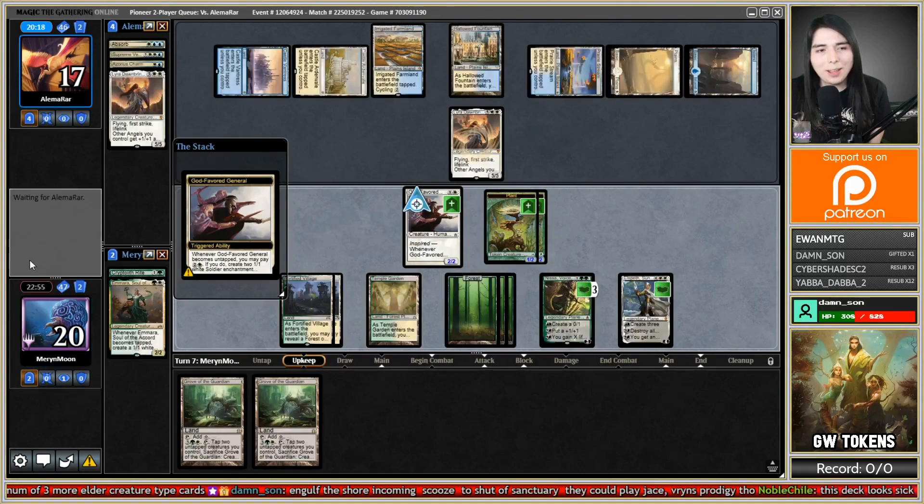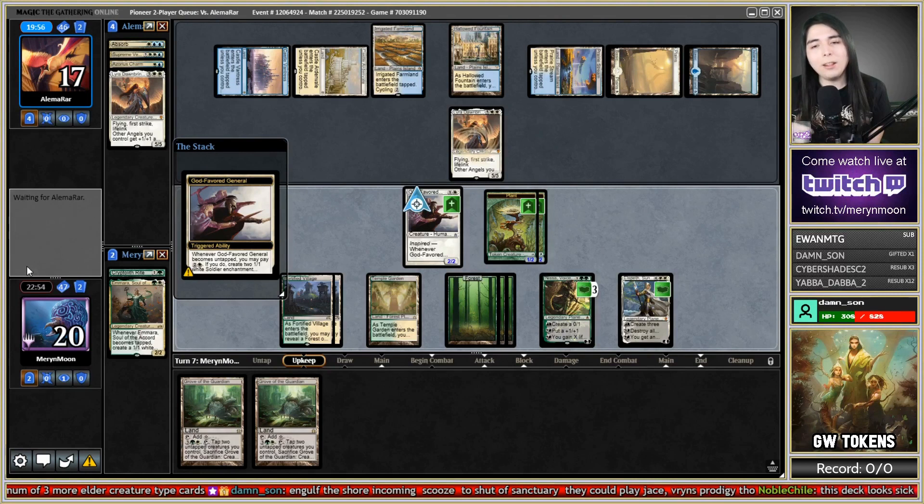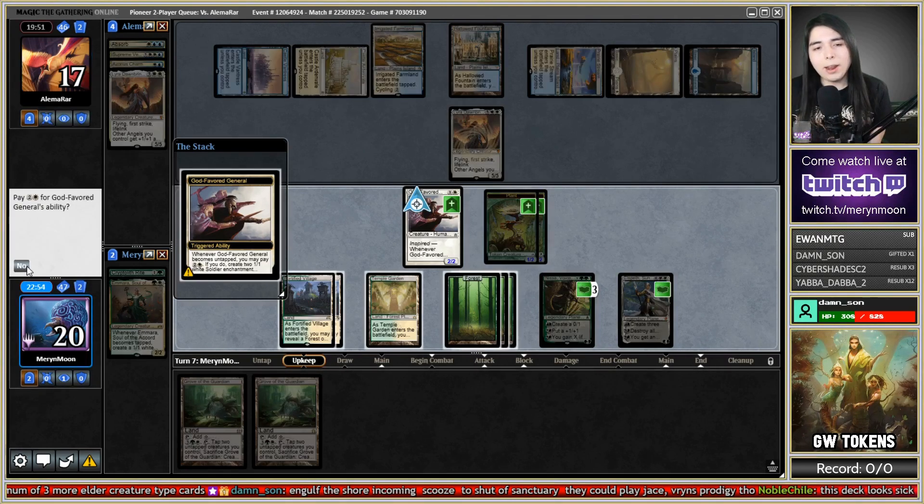I'm not gonna use that ability. I could plus Elspeth and then minus Nissa — just get a lot of counters on stuff — and just hope they don't have another Verdict. I guess that's what I do. Plus Elspeth, let's use Grove of the Guardian, minus on Nissa, and just pass the turn. If they want to swing and tap out with Lyra, they're in for some hurt — they're in for actually lethal.